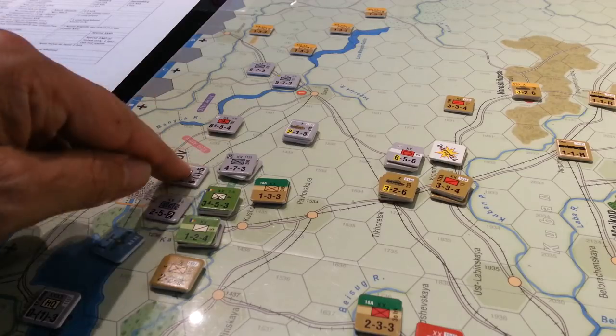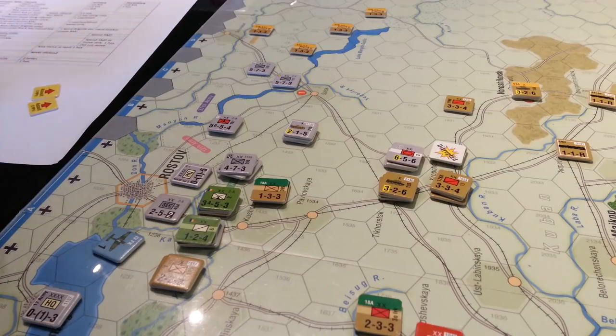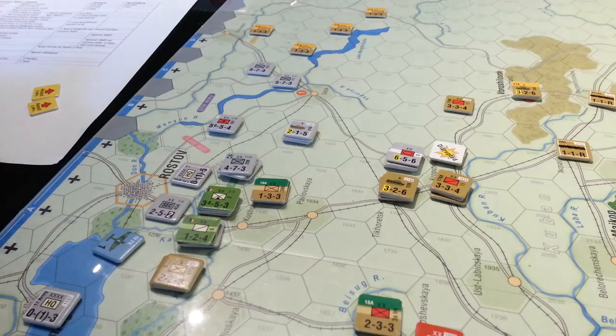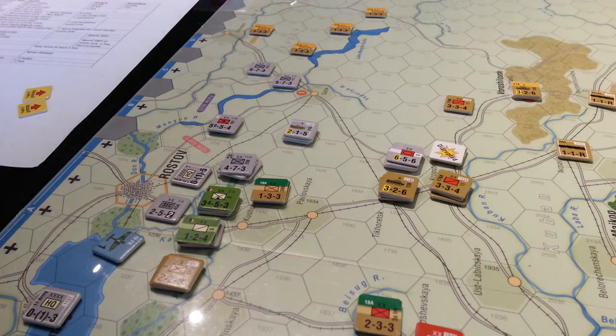That's rubbing me the wrong way. Here's the other division I lost — I lost this guy. He had to retreat through his zone of control. That was just bad play; I shouldn't have done what I did. So I've lost three steps of armor so far.